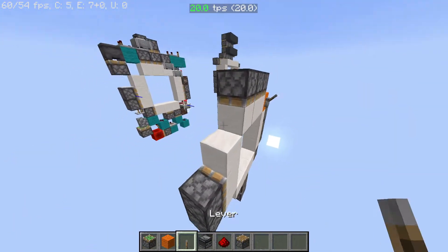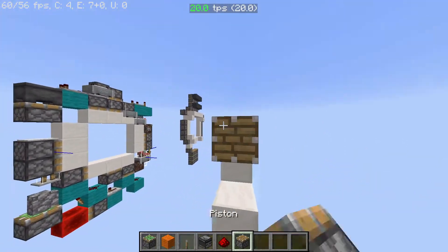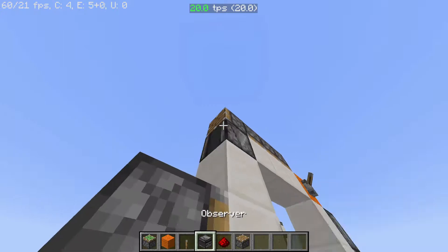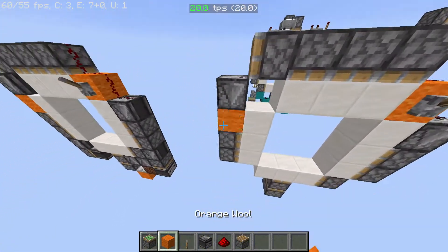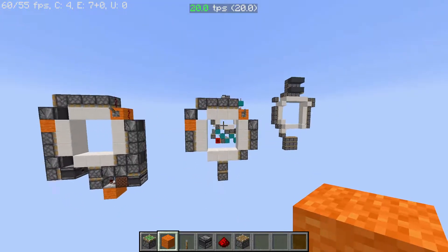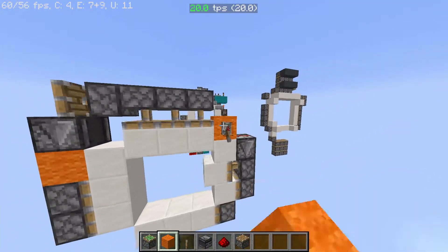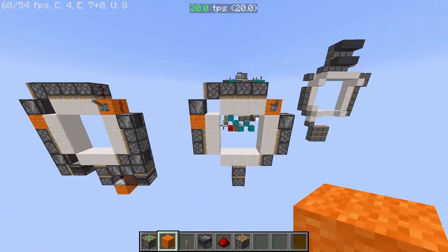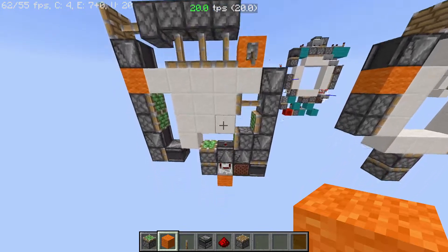That's a bit different on this side because you can't have dust running down onto this piston. So you're just gonna have a piston there and an observer there, which will have a block there, and that's basically how you activate the side pistons.